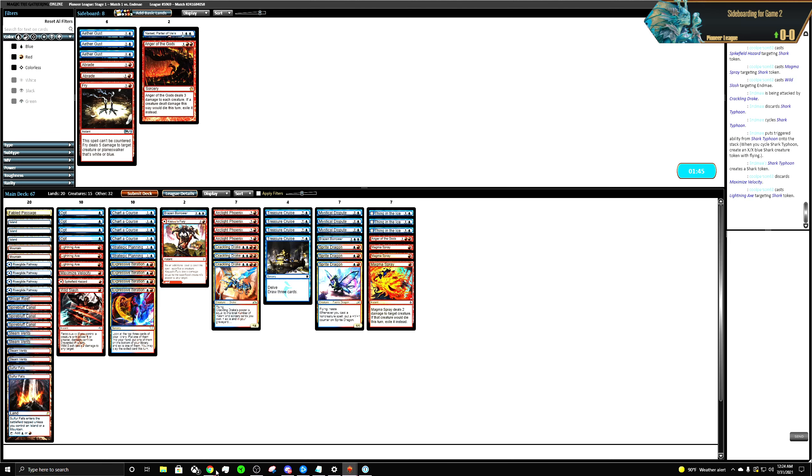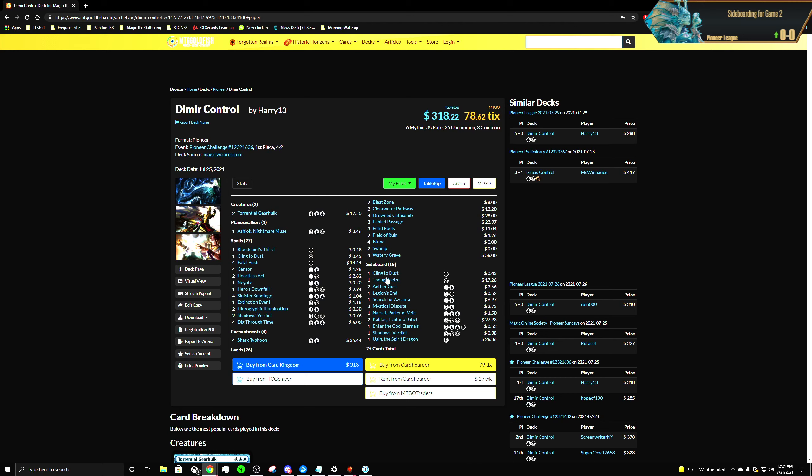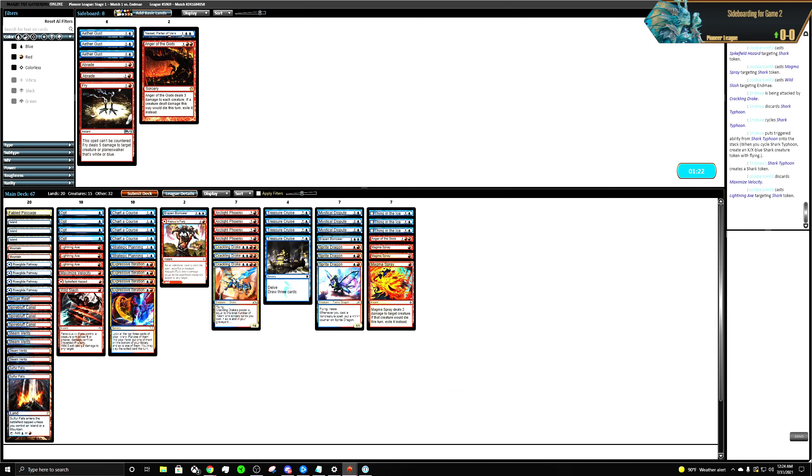They're probably going to bring in Cling to Dust and Legion's End — definitely Mystical Disputes. I'm not really worried about a lot of this. I feel like this is our best plan of action.